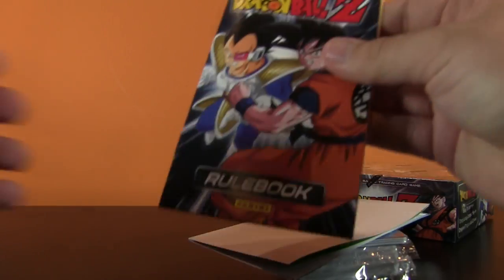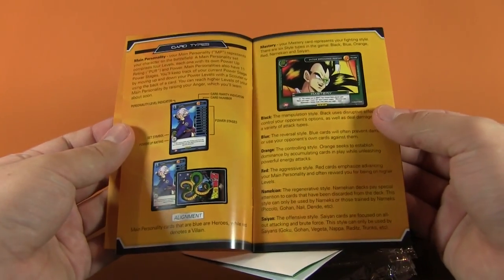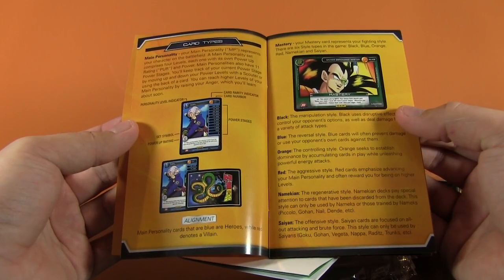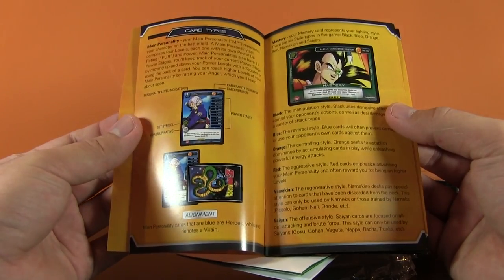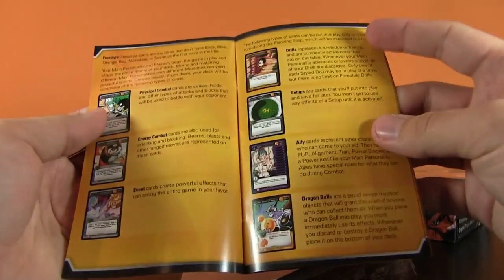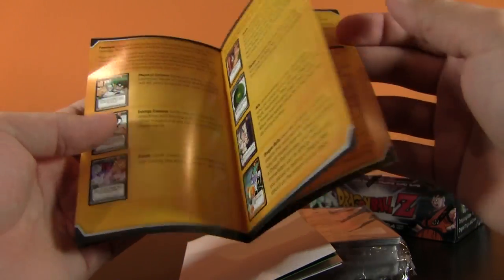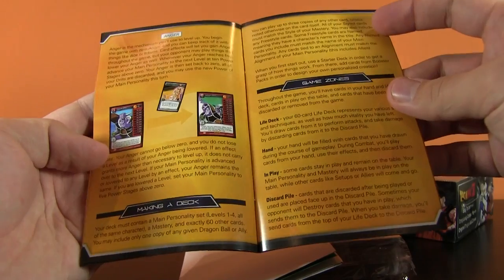So I'm assuming we're going to get a manual - usually you do. So this is a rulebook. This kind of explains to you all the different factors, like the card types. There's a main personality, then there's mastery cards, it looks like. Then there are physical combat, energy combat, events, drills, setups, allies, Dragon Balls, and anger.